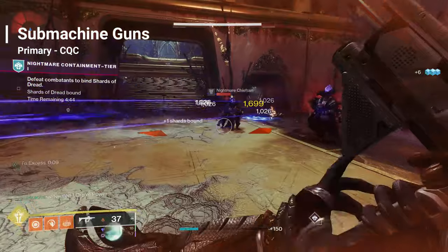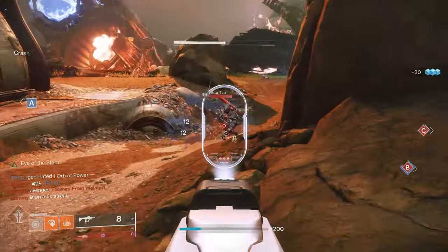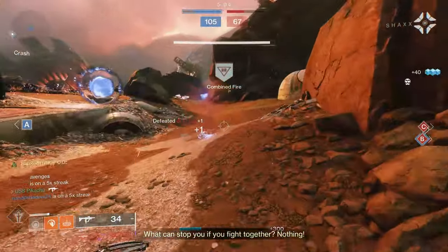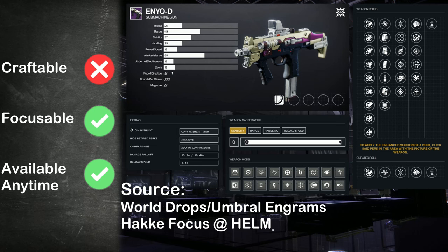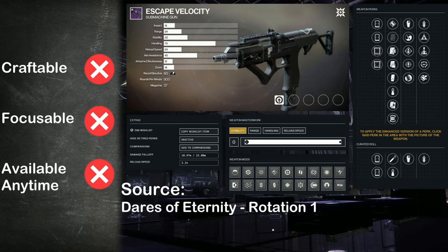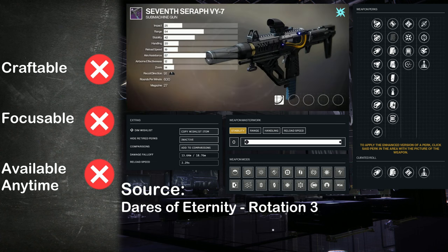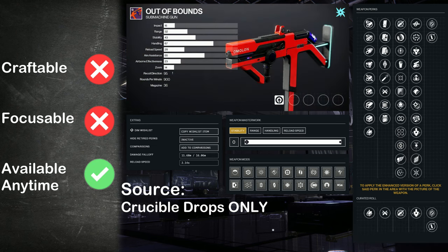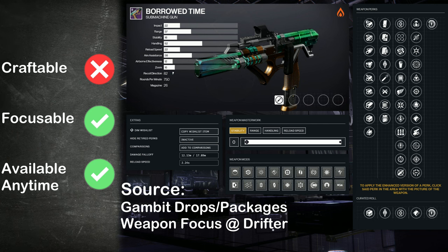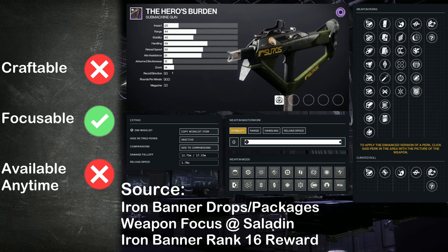Pushing out the range a little, we get to SMGs — fast firing, high damage primaries dealing in an engagement space of 15–25 meters. A favorite for aggressive and accurate PvE and PvP players alike. Weapons include: NEOD, Escape Velocity, Pizzicato-22, 7th Seraph VY-7, Ikelos SMG V1.0.2, Out of Bounds, Borrowed Time, and Mida Mini Tool.